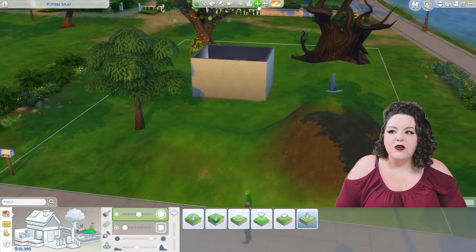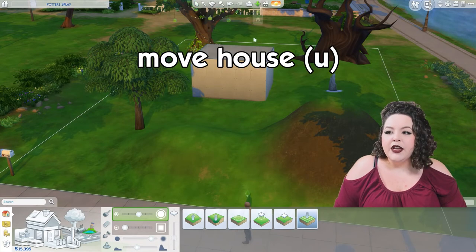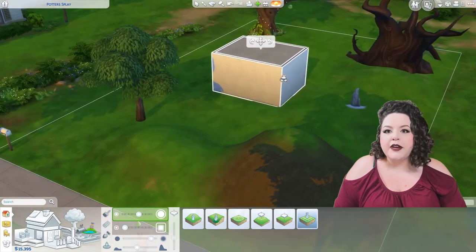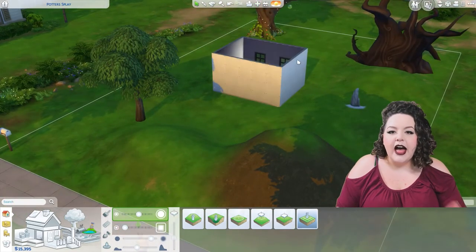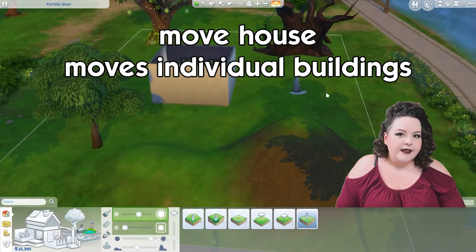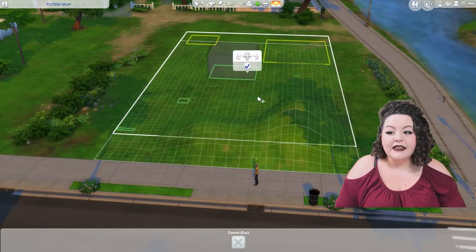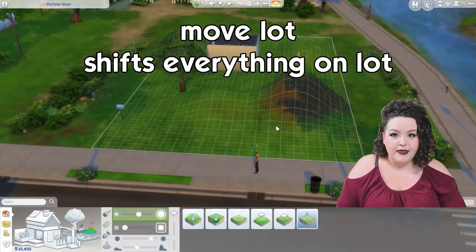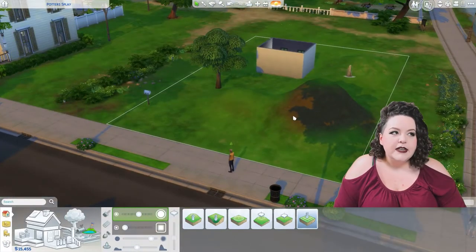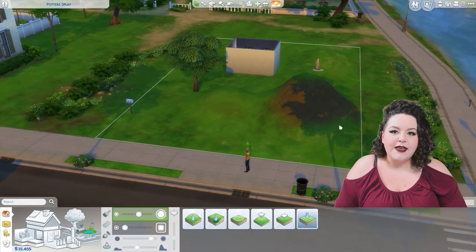After that, we have Move Lot and Move House — that little crosshair button at the top. Move House lets you click on an individual building, like a little greenhouse off to the side, and move it independent of everything else on the lot. Move Lot moves everything — landscaping and all. So if you're building and decide you want something shifted left, right, or back a couple of spaces, that's a good way to do it.